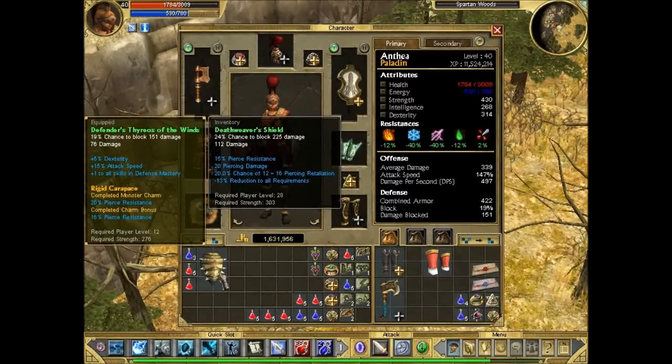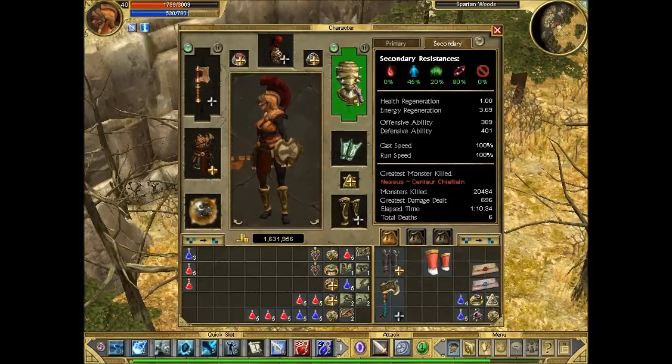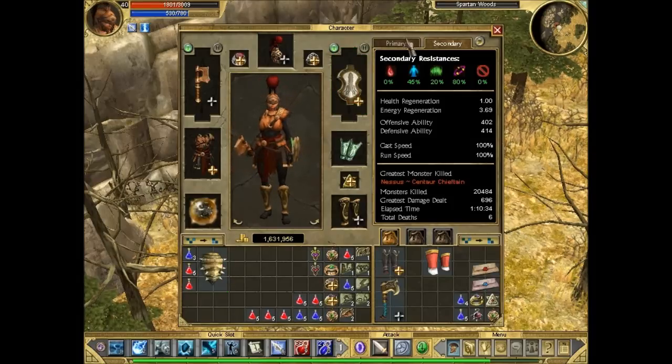I've killed the Deathweavers. They have a shield - the Deathweave Shield, which is a rare for Arachnos. It gives some piercing resistance, and of course you can put a relic on it. It's not as good as our current shield though, because our current shield gives us plus one bonus to all defense skills. So that's something that's going to be painful to remove.